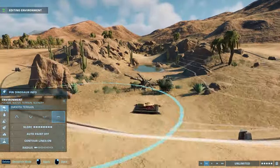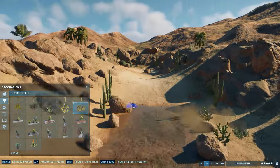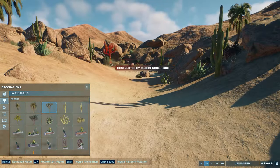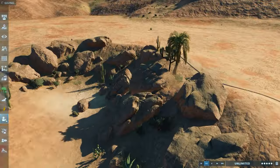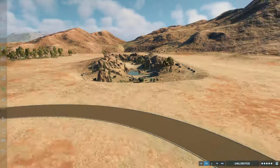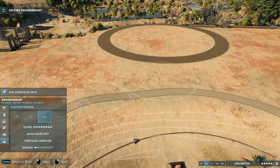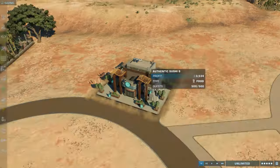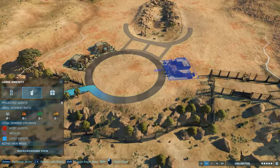The links are down in the description if you'd like to see more. If you'd like to see more Jurassic World Evolution 2 videos from me, remember to subscribe. My name is Caesar Creates — I'm a creative builder in games like Planet Zoo and Jurassic World Evolution 2. I love both of those games, and if you like to see more creative sandbox builds, definitely consider subscribing because there are a lot of new things coming in the future.